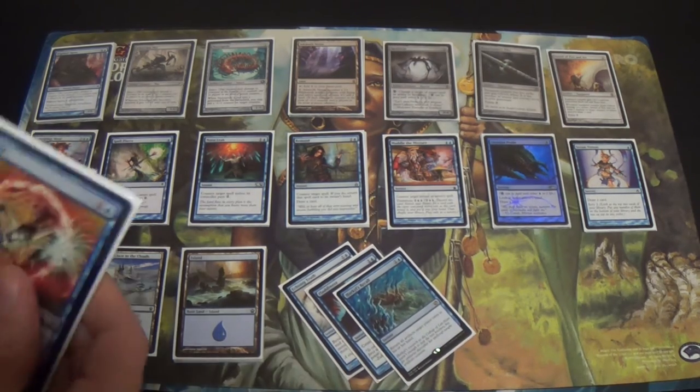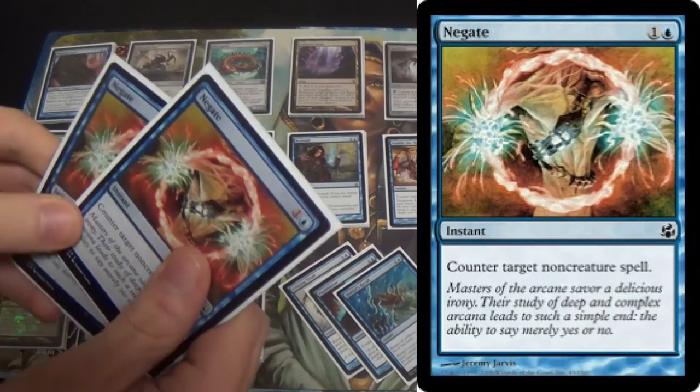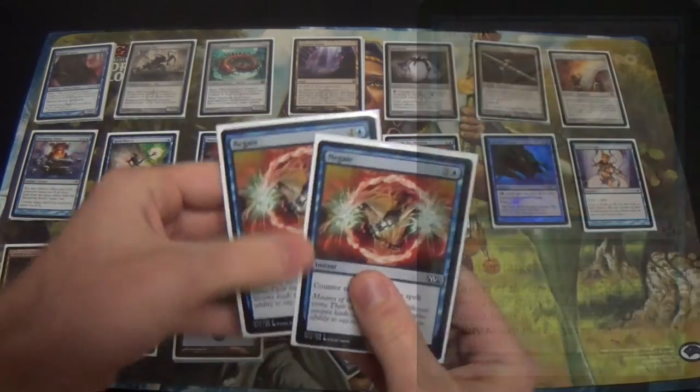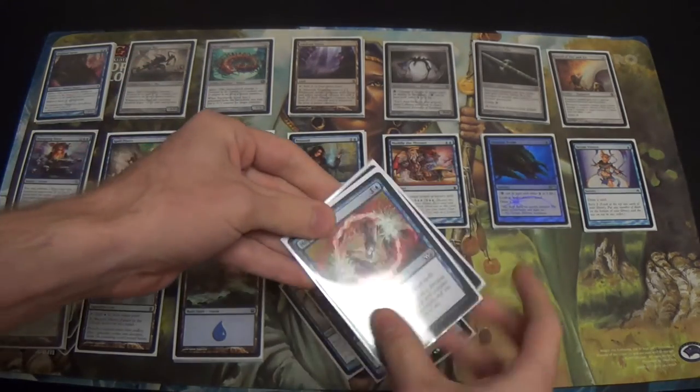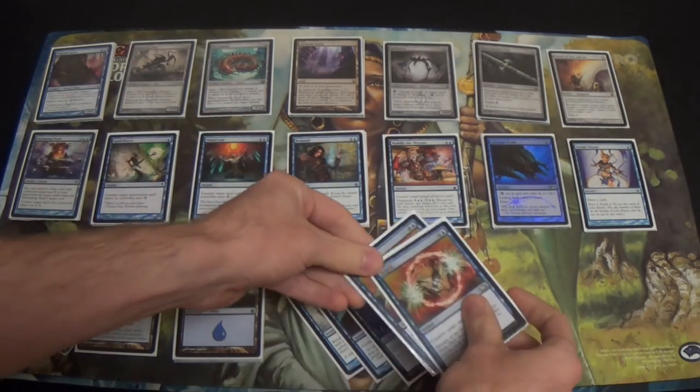Next, a couple of Negates — tutorable, but more than one just because I think that this card is that good. It hits so much.